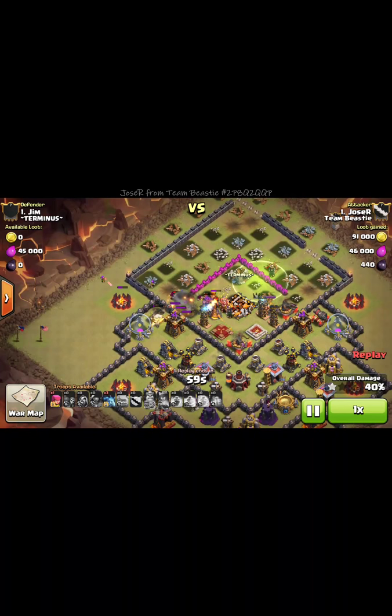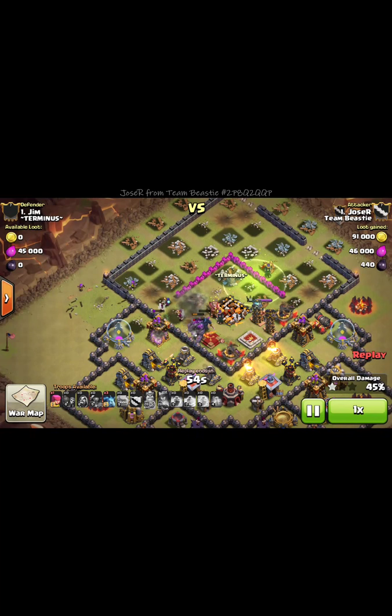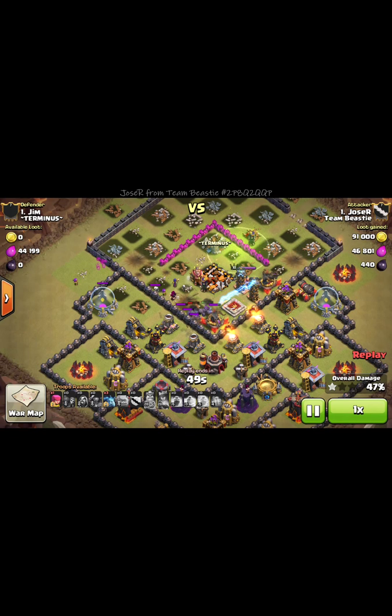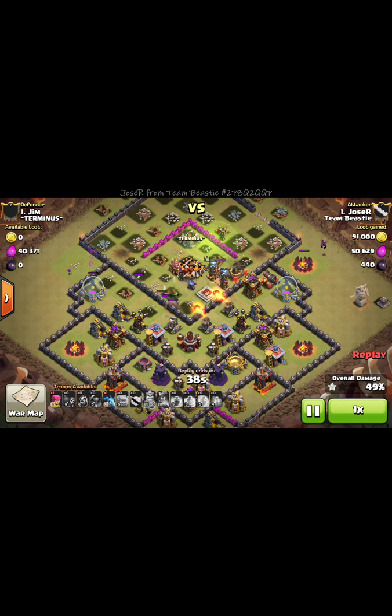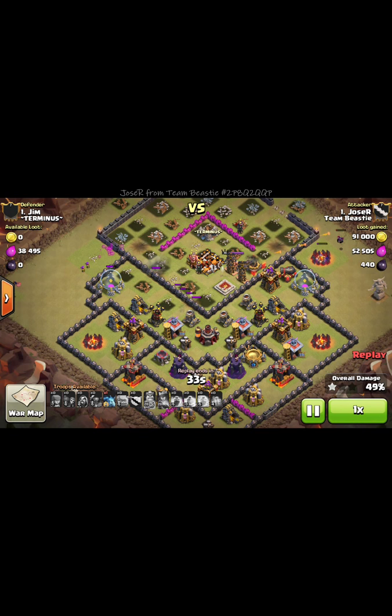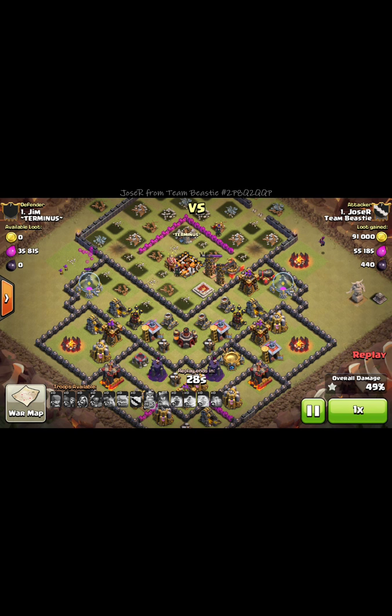Put down an archer to take care of the outside structures. Have a witch with a couple wizards still going. Drop a minion to help out and drop another minion over here on the right to get the extra percentage. Drop another archer and drop a minion to get that last camp.